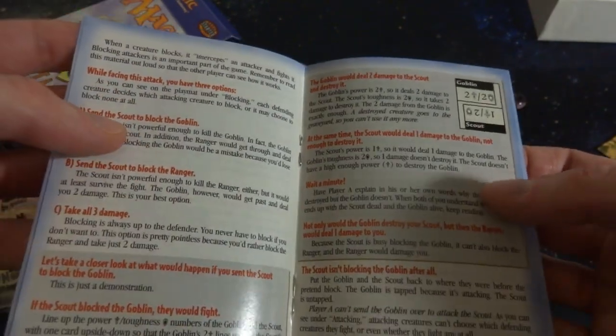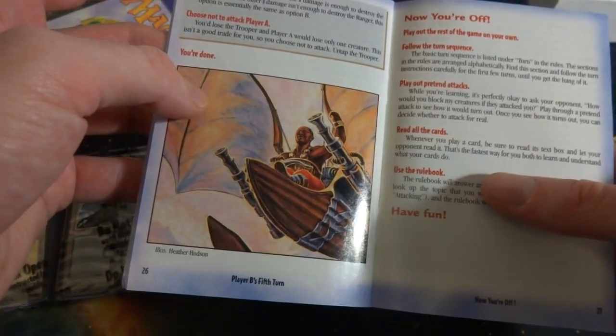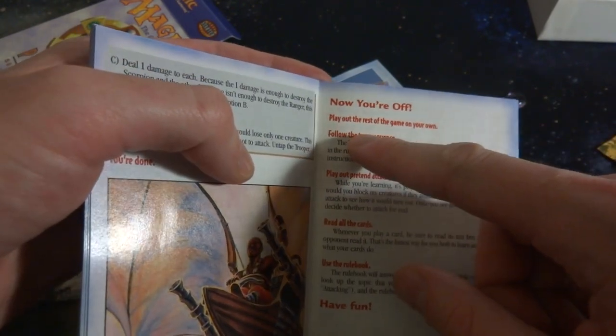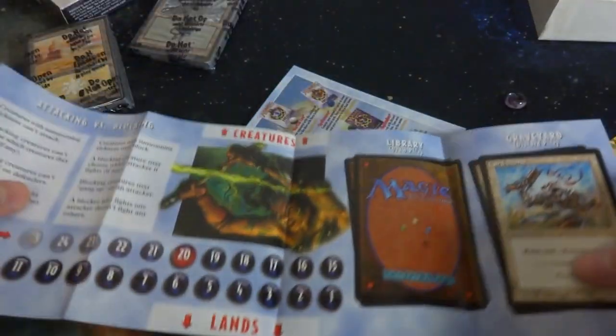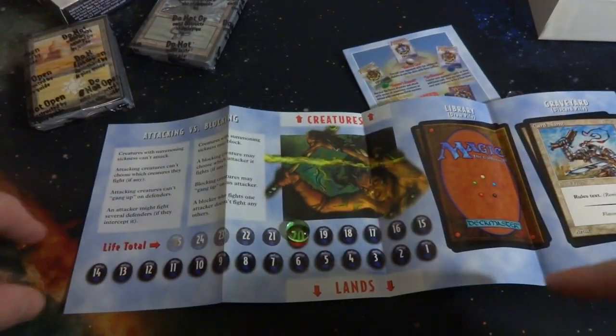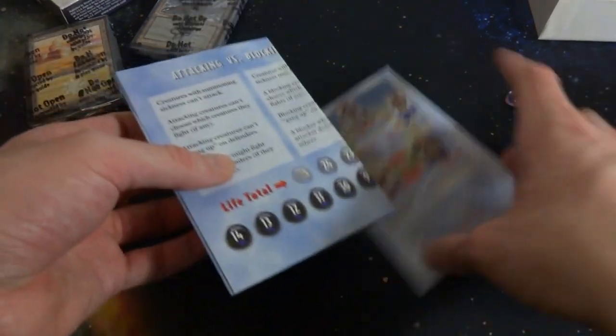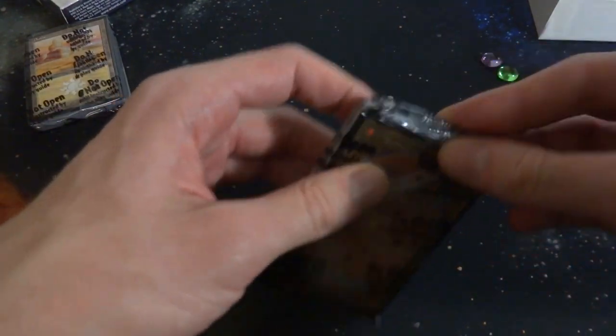The play guide has bold red lines indicating instructions for one or both players. It tells you to get your life started at 20, and you kind of pass the play guide back and forth through a step-by-step instruction. Ron Spencer drew that little elf warrior right there. It tells you about combat, exchanging damage - pretty much runs you through the first game of Magic. Then these are the small little play mats - nothing special, literally just like a piece of flimsy paper, maybe a little bit of rules on the back and advertising for other starter stuff like Fifth Edition. You can start your life total there and move the bead along with your life total. And now let's bust open these starter decks - absolutely love the Portal lands.